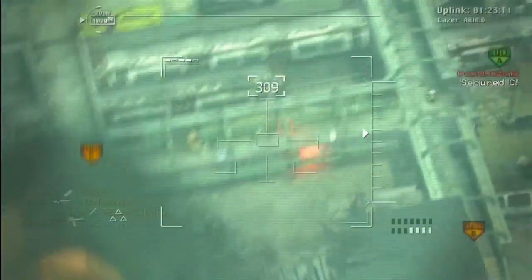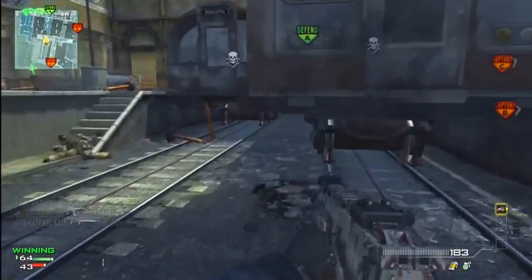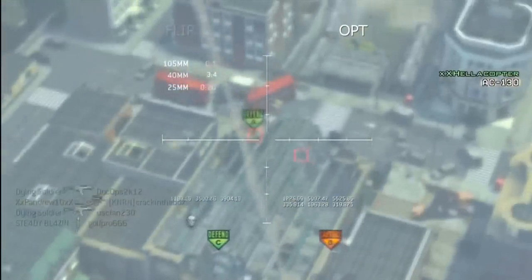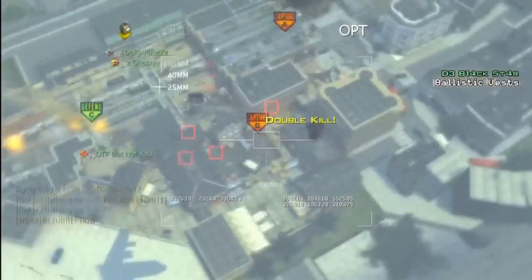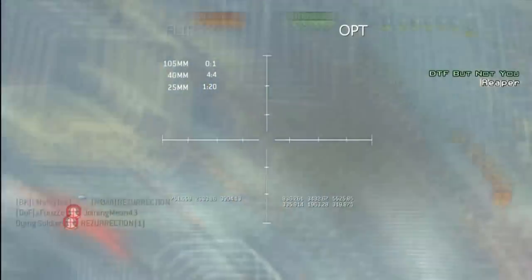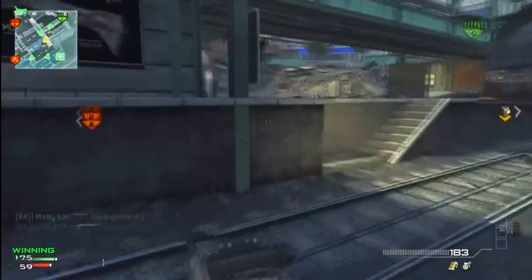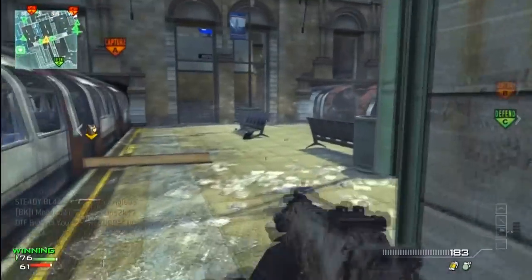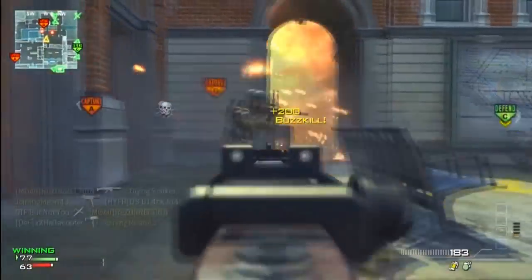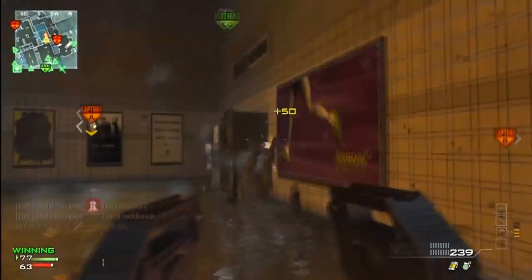Just got out of the Reaper — I fast-forwarded it. I'm about to fast-forward this AC-130 as well. I don't think I'm going to be using these too much more anyway because I want to keep the gameplays fresh and keep them moving. I want to actually be on the move during gameplay, and I can't do that with AC-130s and Reapers because you spend half the match just laying there calling your stuff in.